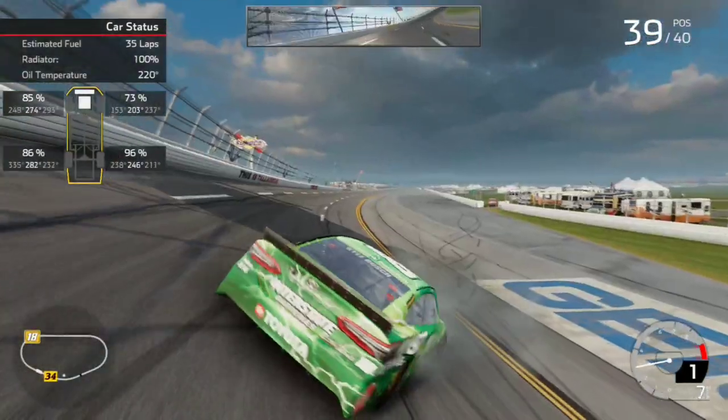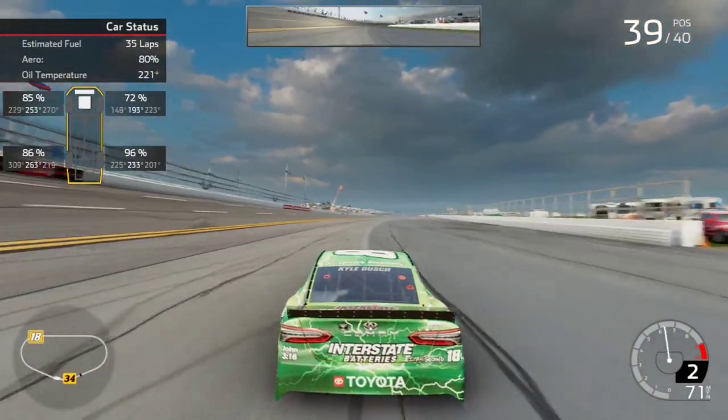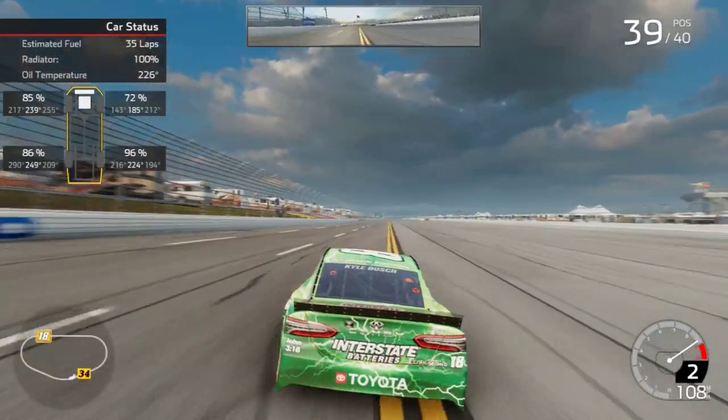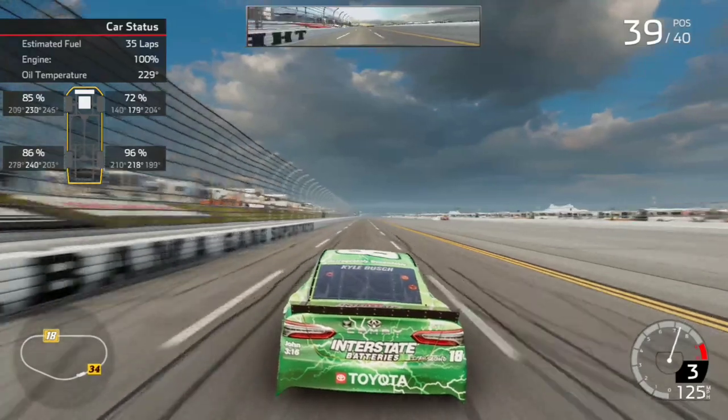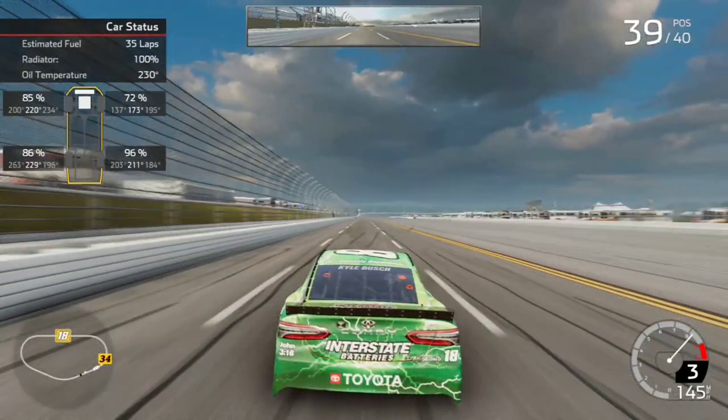Well, that's basically it. You see how easy it is to get the car airborne. All I have to do is go on the apron a little bit, turn it to the right, and you're airborne — assuming you get hit the right way, or else you're just going to get a little airborne but that's about it.